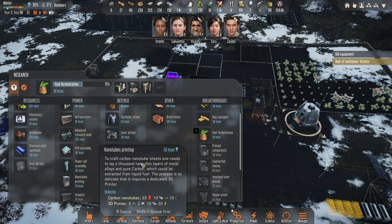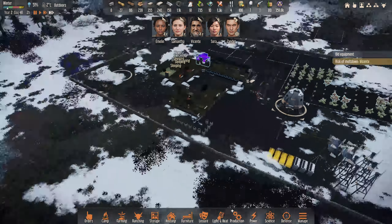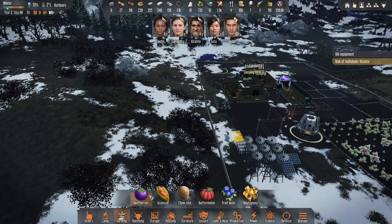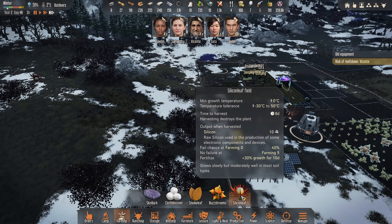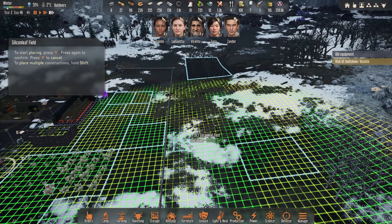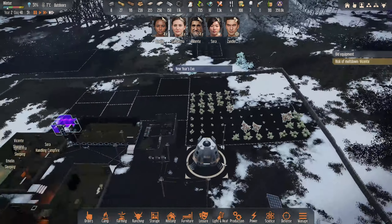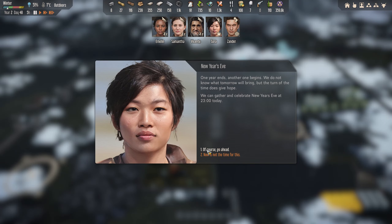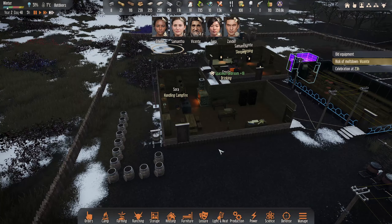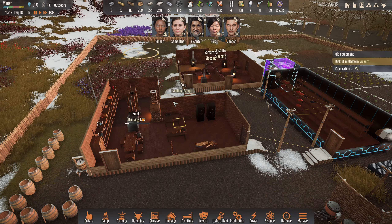We've unlocked a fair bit here now. Seven days for the nanotubes printing - we don't have that. We do have the printed components - we could just print electronics! We might need to do that. There's our soldering bench and we can do silicon leaf now. Silicon leaf can probably go out here as well - let's get a silicon leaf field going. New Year's Eve! Well that came around really quick - officially two years on the planet for these guys.